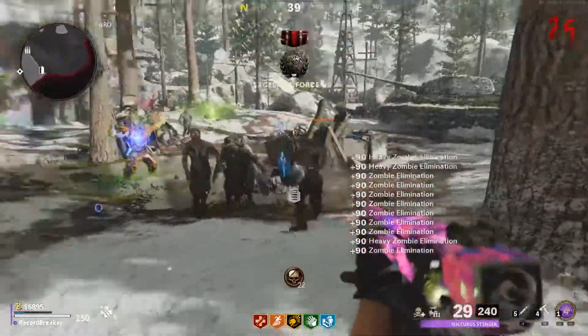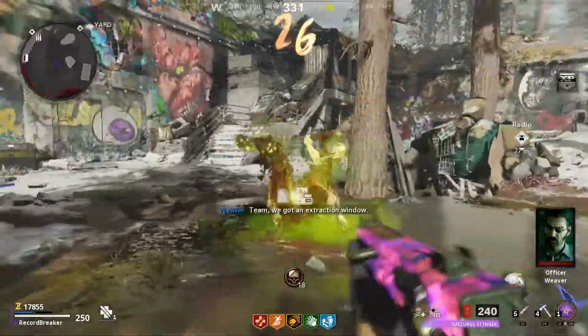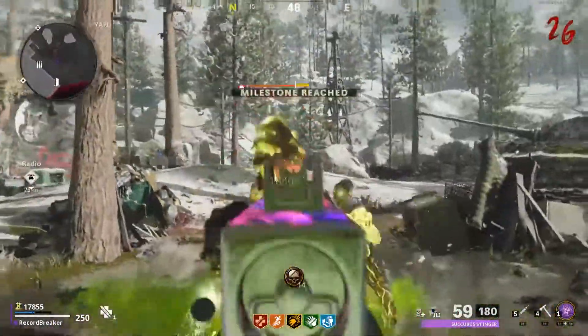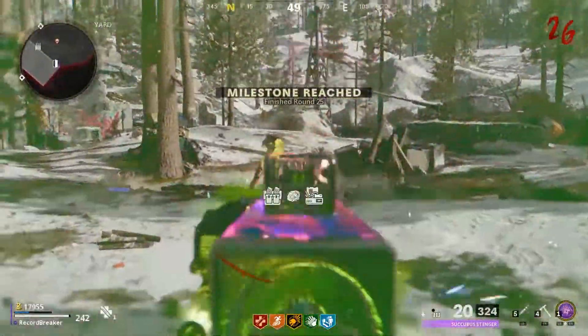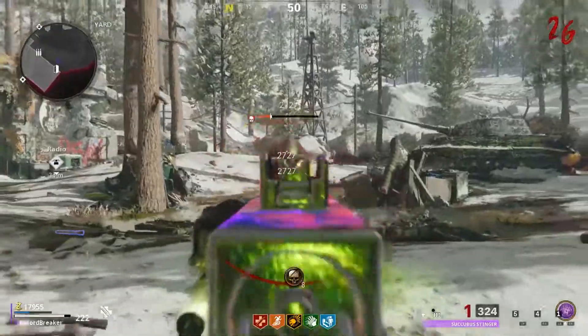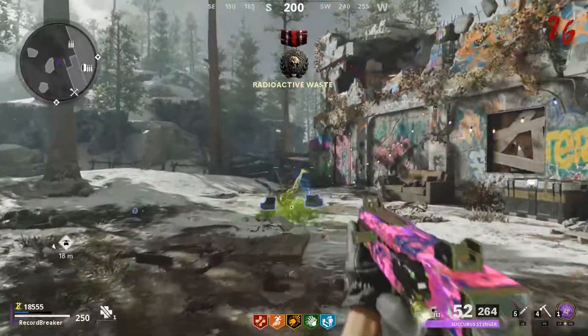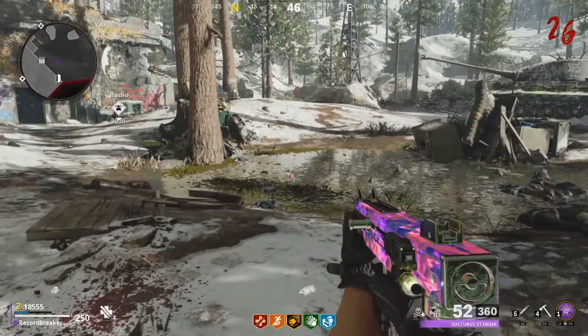The ammo's not bad. I suppose with the ammo upgrades and the attachments it would be a lot better. I do find that the stock is quite low, so I find myself having to buy ammo quite a lot. It's taking out the boss zombie with ease there — no hassle at all to take that out. So there we go, just killed the boss there and we'll move on.